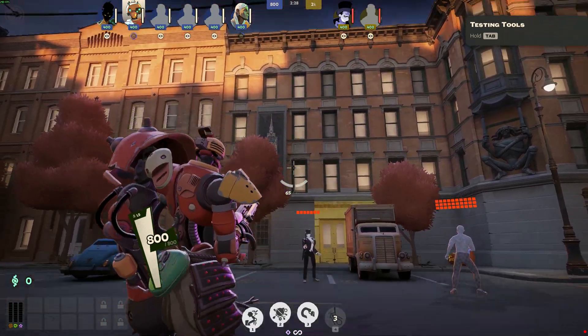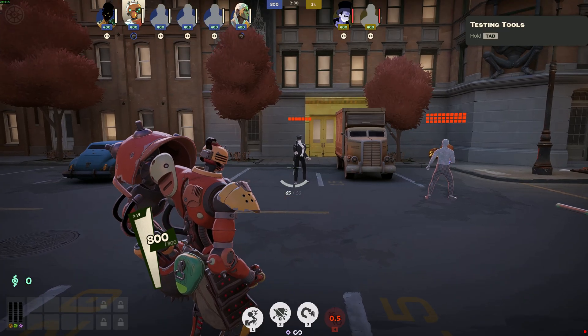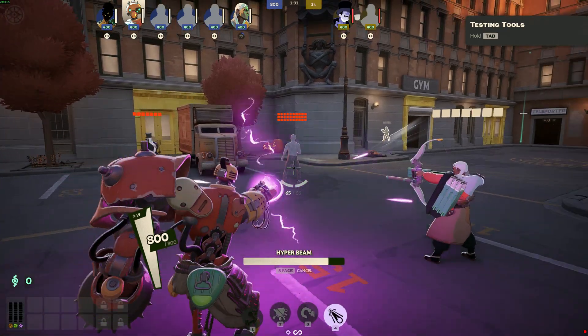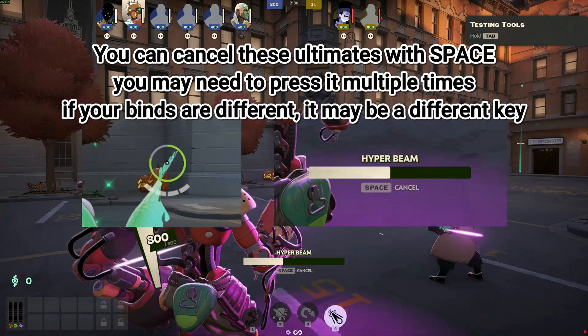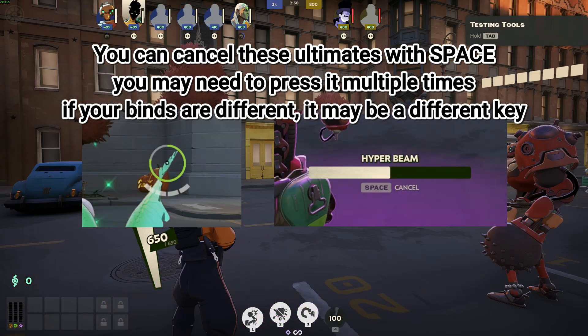For Bebop in particular, it will also stop all of your momentum. To do this, you just need to cancel the ability as you're casting it. For Grey Talon and Bebop, you just cancel it before the gauge reaches the end.